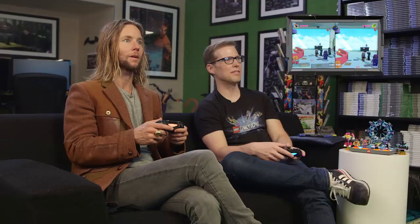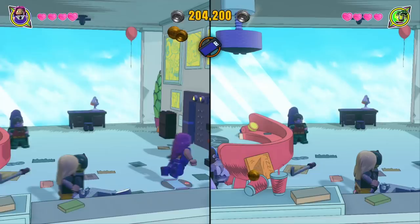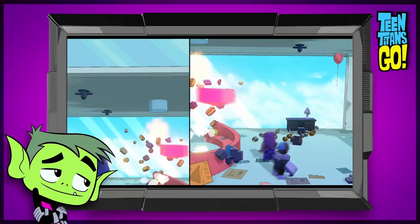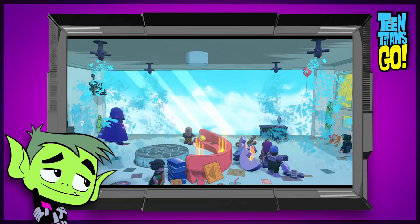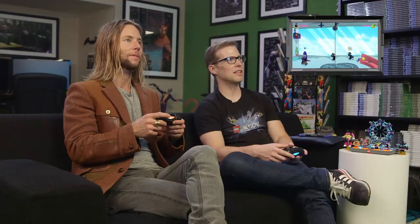Now we're inside the living room of the Titans. I've just used Raven to destroy the hanging lamp, and that sets the couch on fire, so the sprinklers come on — which is not good for the Teen Titans living room. Water on the floor, not good. Over here to the left you can see the little emergency panel has opened up. I'm going to use Raven's magic to pull that apart.